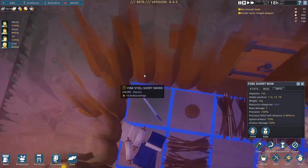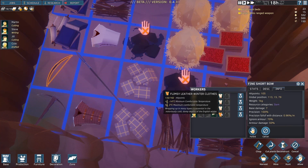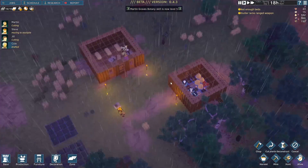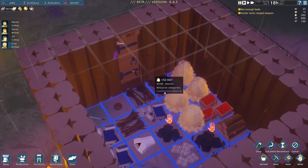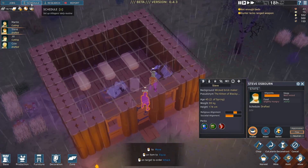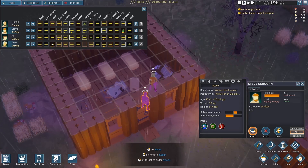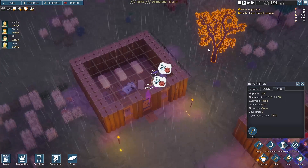Let's equip Cole with the fine short bow and see if he can go out and do some deer hunting for us. We don't really need that much food at the moment — with only five people we're able to survive with some meals already prepared. We have berries inside there. Now if I can undraft him, let's check our jobs. Cole, we're going to put him on hunting. It looks like he's got a little bonus to it — that star. So we'll put him on hunting and hauling first, and that's what he'll do full time.